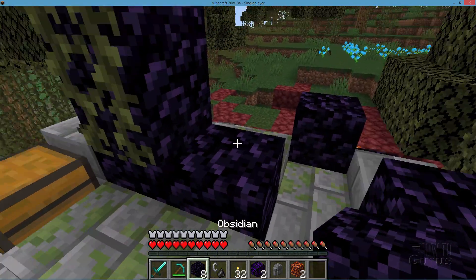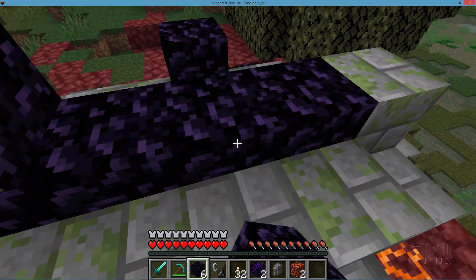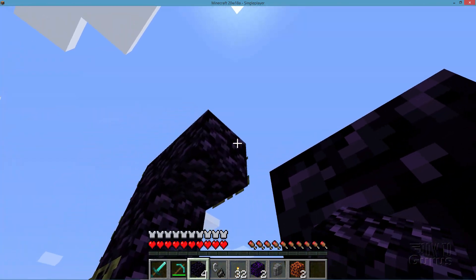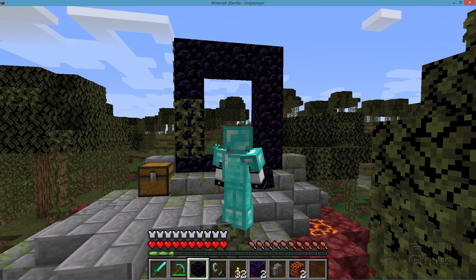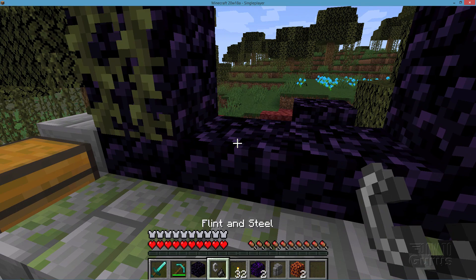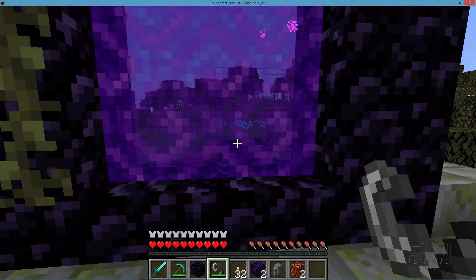At this point it's just a regular portal and it just needs to be finished off. Put in some blocks and finish off the top. So it's now just a regular portal. Of course we now need to light it — we need to activate it using the flint and steel. Clicking right in the center usually works pretty well. There we go.